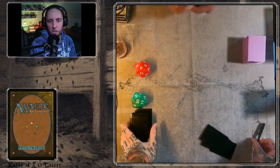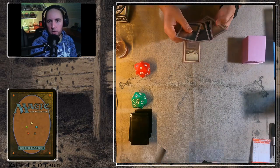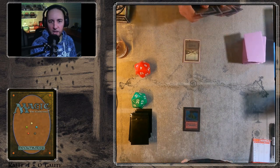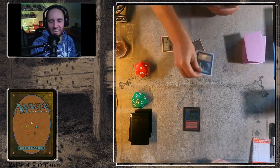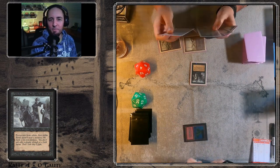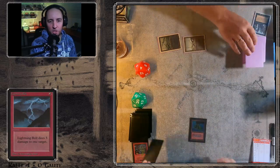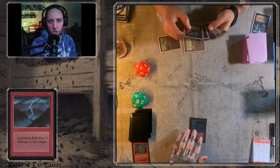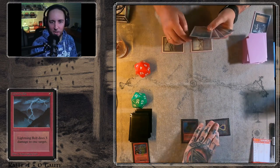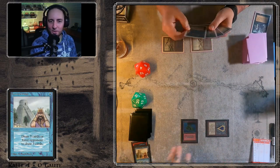Game number two — looks like Kalle is mulliganing to six cards and is on the play. There's a Swamp and a beautiful Volcanic Island from Beta. Gotta mention those are pretty expensive. There's a Lightning Bolt — signed by Christopher Rush and altered. That's pretty cool. All the cards in this deck are awesome.